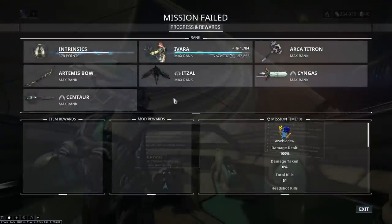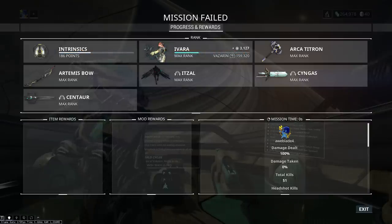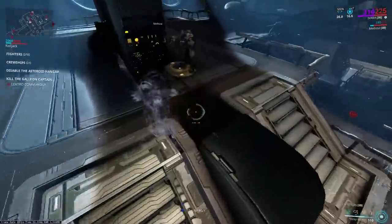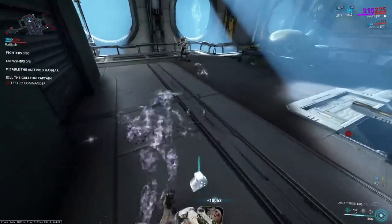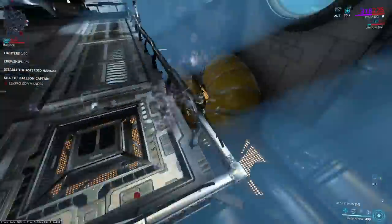Intrinsics are XP-based, so most of the same rules apply to them, including keeping XP gained when aborting a mission. The same thing applies to intrinsics, which makes this much faster and much easier than running random missions in the Veil or Saturn to get intrinsics.